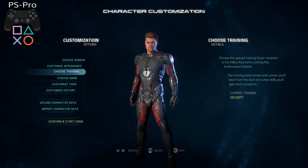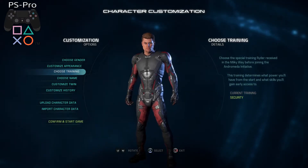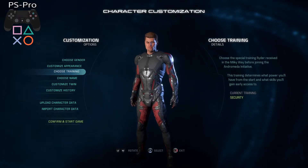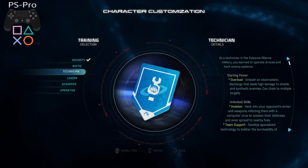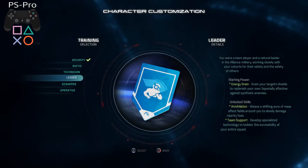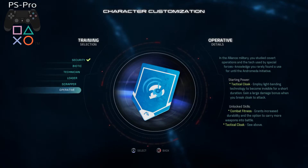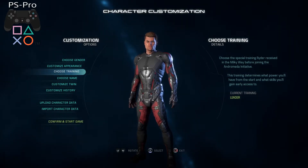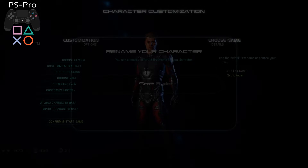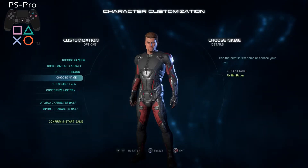Choose training. Choose what special training Ryder received in the Milky Way before joining the Andromeda Initiative — this determines what powers you'll have from the start and what skills you'll gain access to. Security, biotic, technician, leader, scrapper, or operative. Let's be a leader, 'cause that's just who we are, aren't we. Let's put my name — for those who don't know, my name is actually Griffin, so I guess we're Griffin Rider.